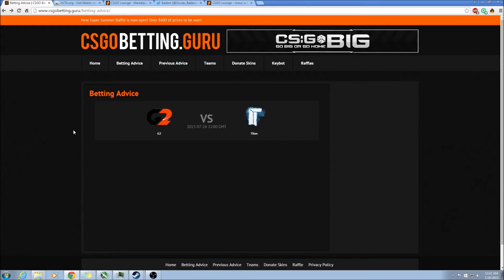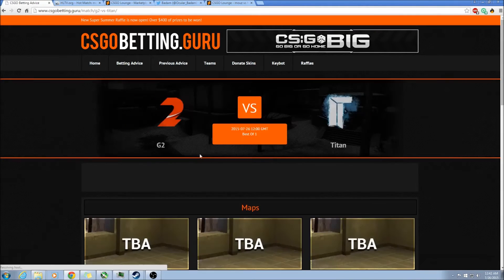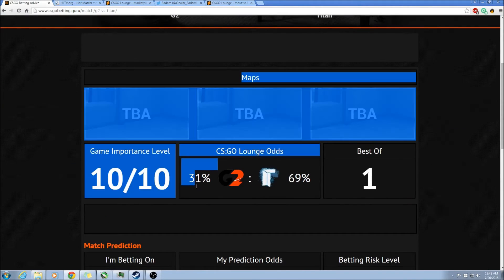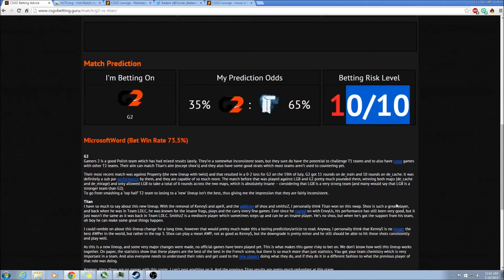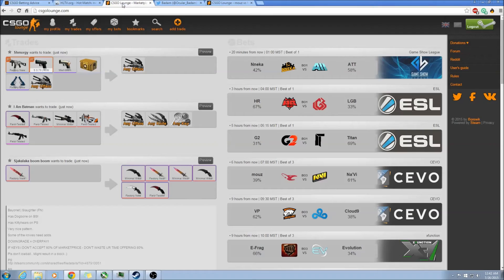There's this other site I like to use a lot. The only bad part is it's run by like two people, so it doesn't get updated very often. But this will show you very helpful insights like the game importance and the betting risk. You can take that and see where you can go from there. It's really important especially for best of ones — you have to be super careful, because with best of ones the underdog can come out pretty easily, either getting lucky or having their best map come up.